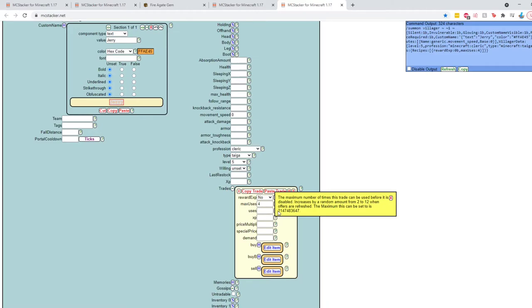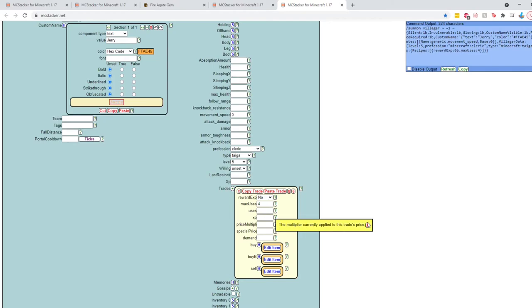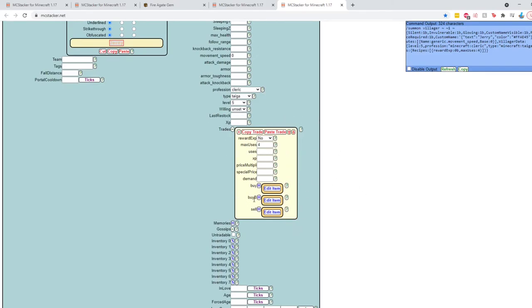In the trades window, you can set whether they reward XP. If you don't want trading with your custom villager to level up your players, set this to no. For max uses — like the Slappy Stick scenario — you can enter a number here; clicking the question mark reveals it can go up to around 2 billion. We'll set it to 4 for now. You can also set how many times the trade has already been used, and how much XP the villager gets for trading. The price multiplier and special prices let you change how the item price fluctuates with demand — interesting math there, but we won't get into it.